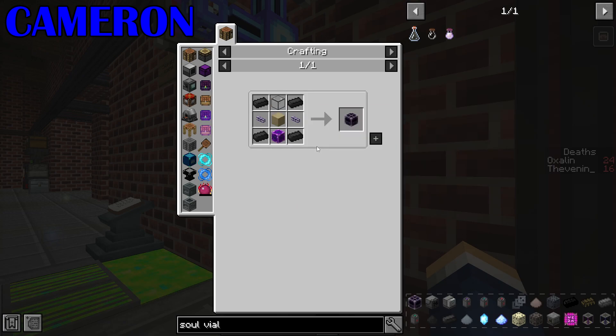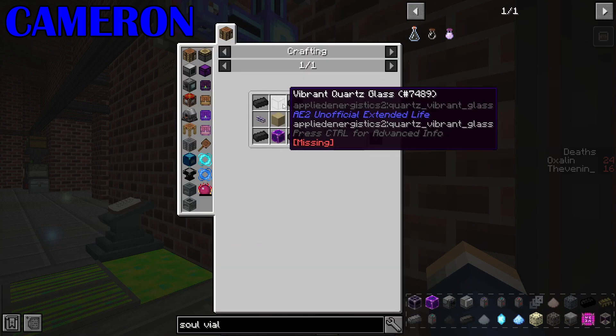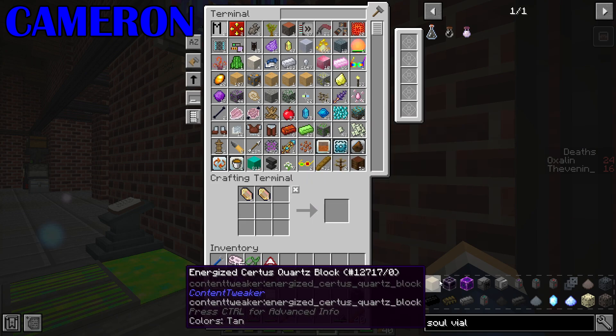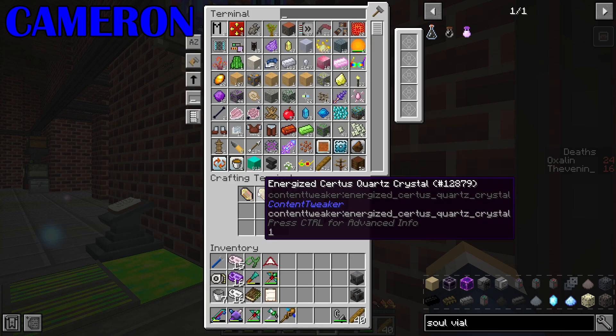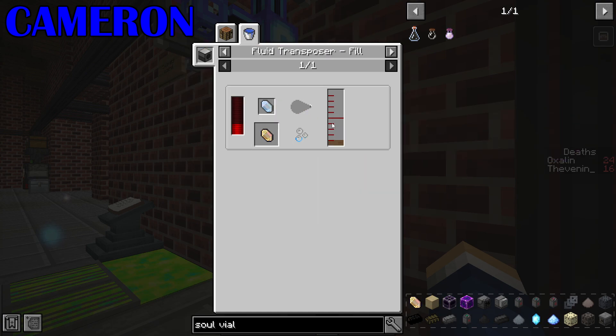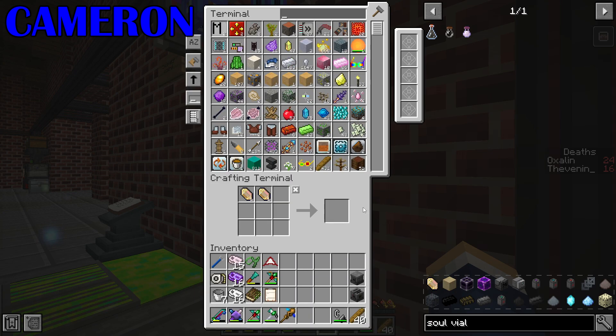How did you make crystal growth accelerators? They're not that bad, are they? Well, we don't have enough energised Surtis cores, which is the first problem. Energised or charged? Energised.